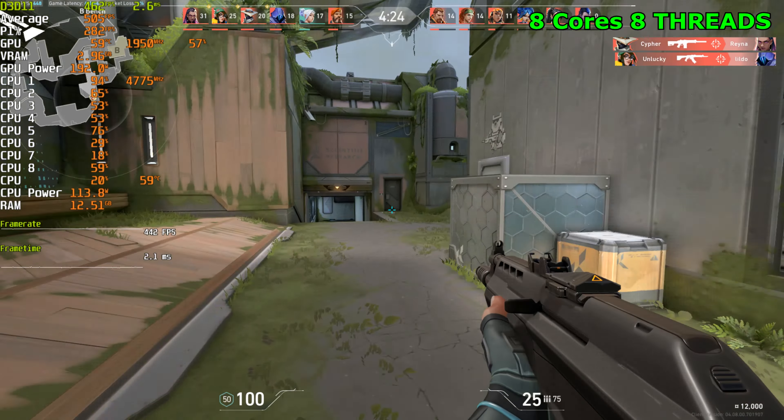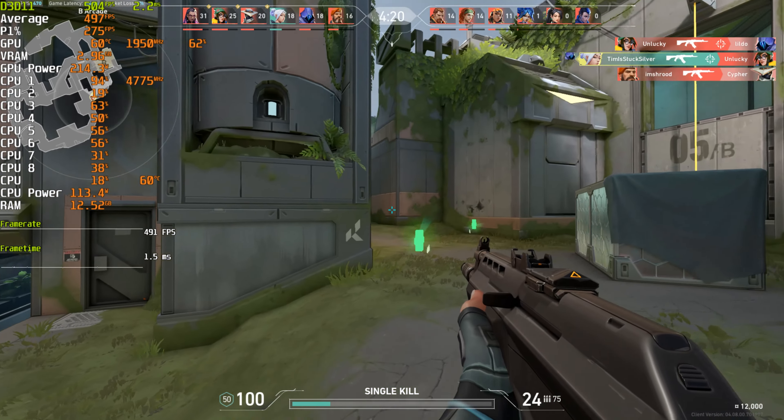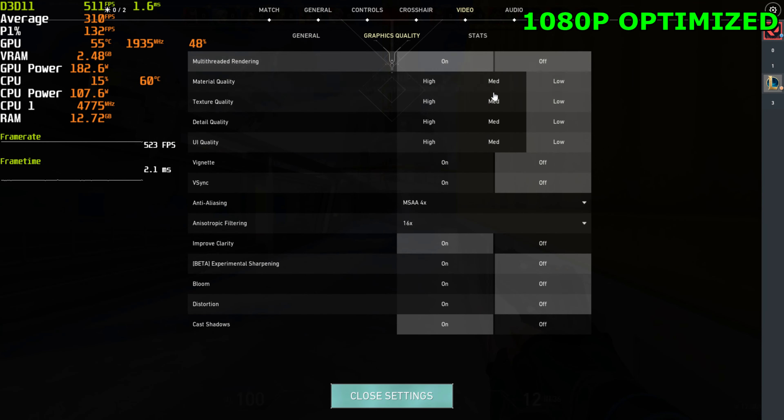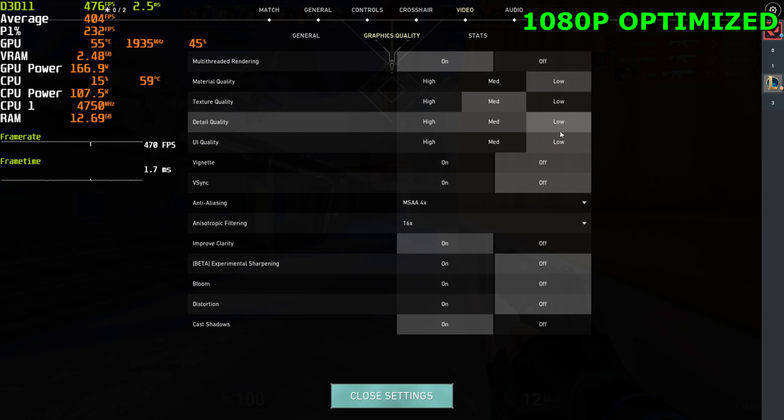If you're running a 3080, you might as well just go all out and get the best CPU you can get. Alright, let's jump into the actual benchmark now. Jumping to our GPU test, I'm going to go ahead and optimize our settings. So material quality: low. Texture quality: you can have medium or high. Detail quality: low. UI quality: medium.